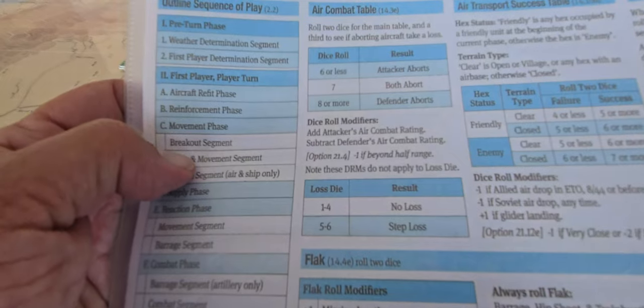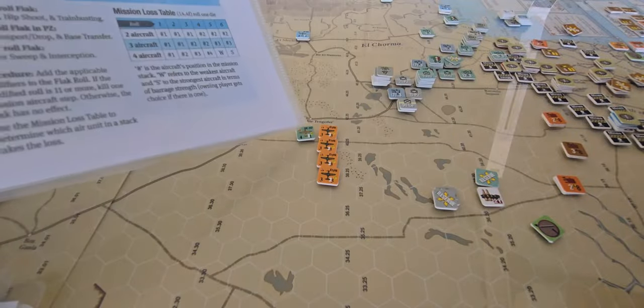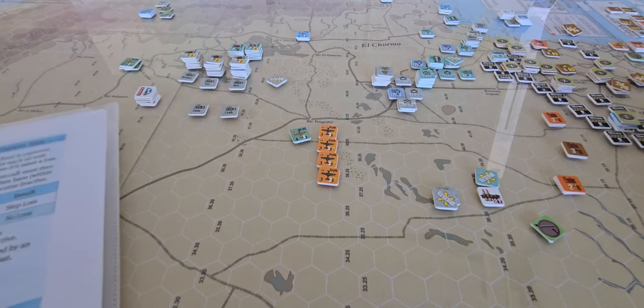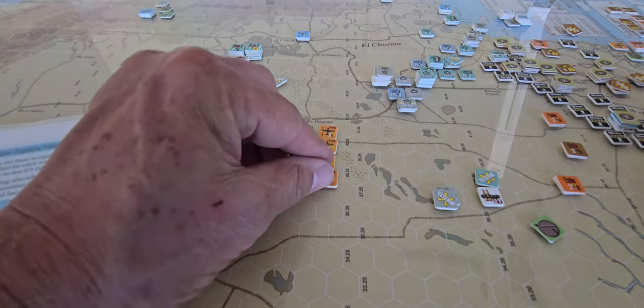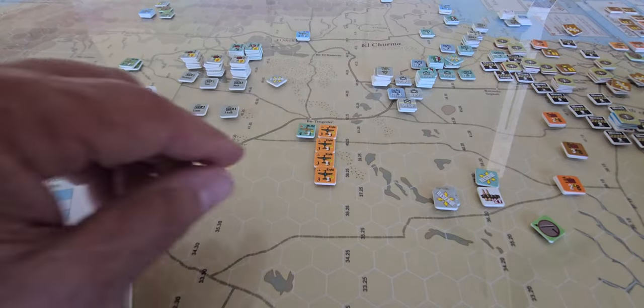We're going to reference the air combat table. We take four minus three which gives plus one, so we add one to a 2d6 die roll. I roll three dice at a time and the black die is the damage die. Damage occurs on a five or six, resulting in a step loss on somebody depending on the result.